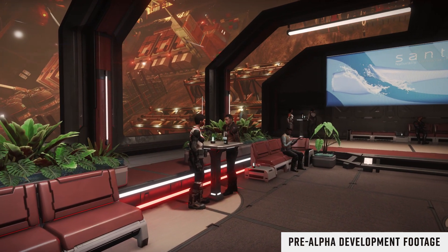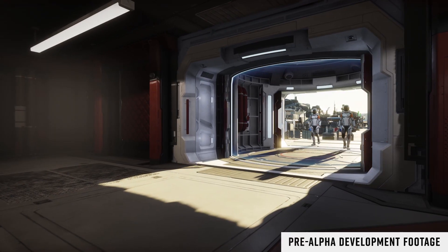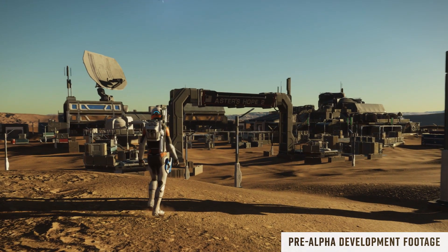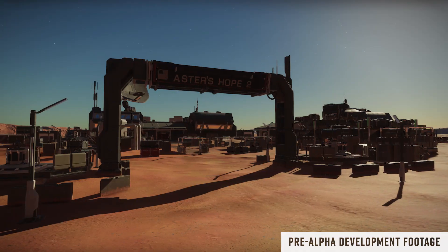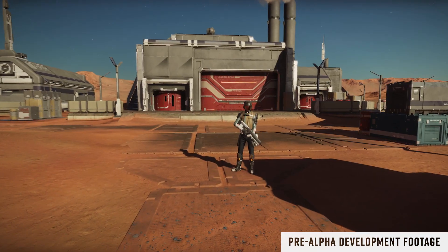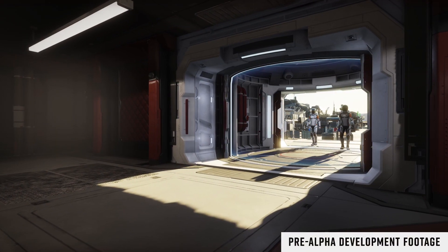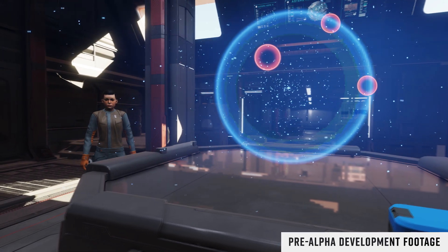We get told players are going to be able to disembark at outposts, planet ports, and spaceports. We also find out we're going to have new settlements we can disembark at as well, described as a Wild West frontier-type place on the edge of humanity. We get to see a settlement named Aster's Hope 2, with a commander walking towards it — in the background there are a few assets including an NPC standing behind a barricade and more human-sized outpost weaponry. We also see an NPC brandishing a rifle, then a pair of commanders walk through what looks like an airlock.